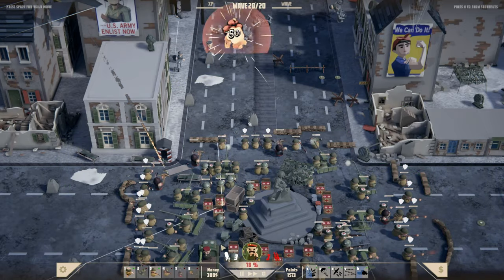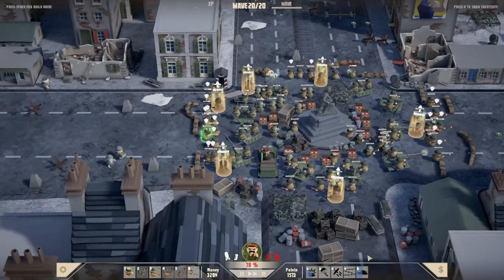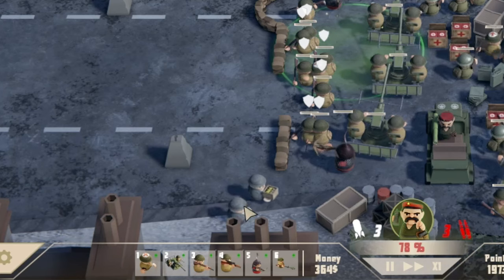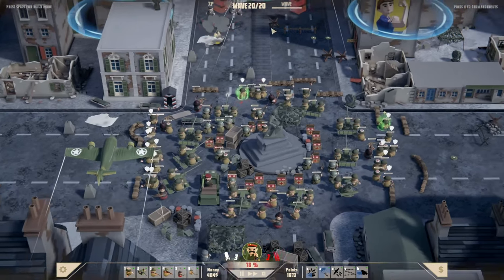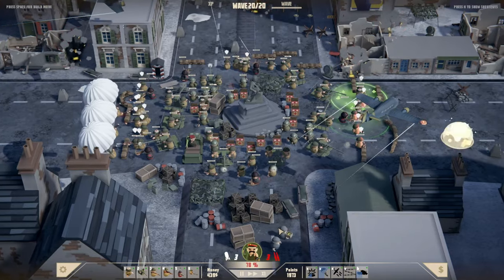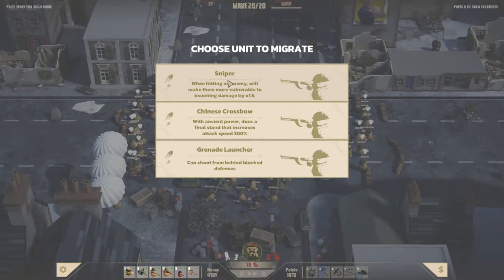Let's put more down. They are expensive. Chinese crossbow stuff. Who are you? I don't like you — you look like you're going to hurt me. Are you on my team? You're the same colour as the bad guys — why are you not being shot at? Oh, you are being shot at. No, you're not. I don't know what's happening. I'm confused. That sounds good — hitting an enemy will make them more vulnerable to incoming damage.